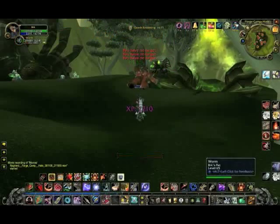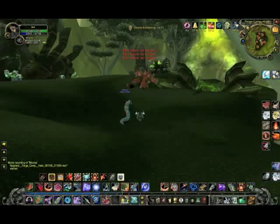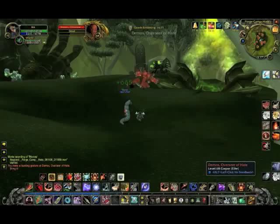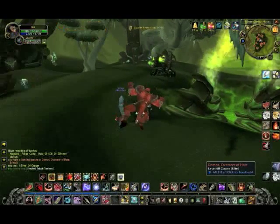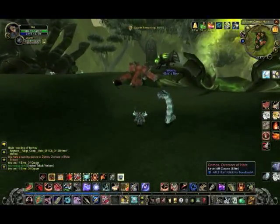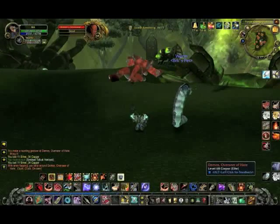Now that's what we're talking about — shout out to Mr. Worm! Folks, a level 65 pet just tanked a level 68 elite Overseer of Hate, and that ain't nothing to spit at — because worms do the spit. It's terrible, I apologize. Worms are tenacity pets. Thank you very much for watching this Big Red Kitty Worldwide Amalgamated production.